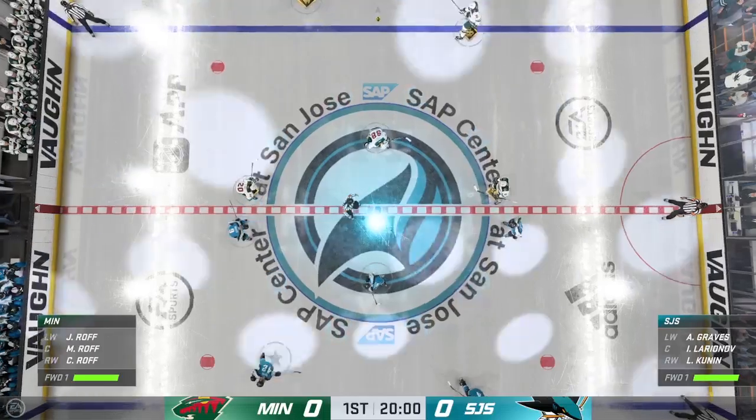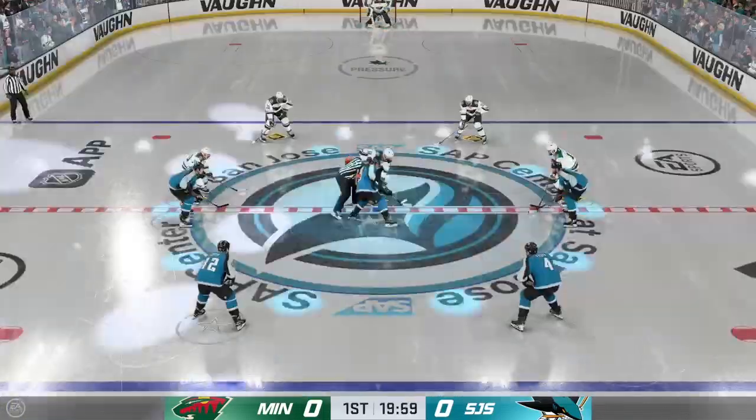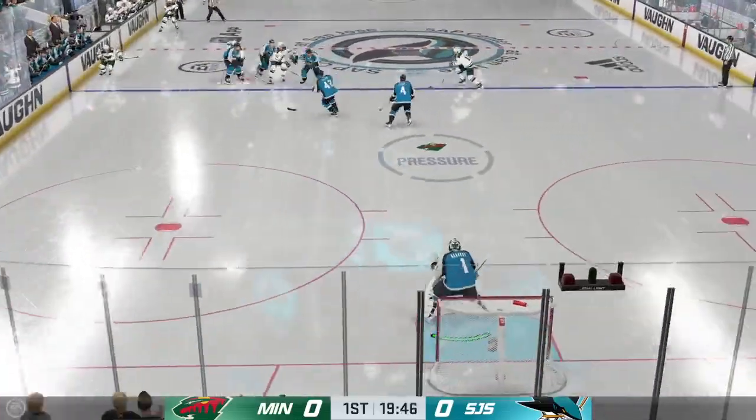Both teams seem ready, and they're about to drop the puck on this opening faceoff. The Wilds have won the opening faceoff and take possession here at the start.